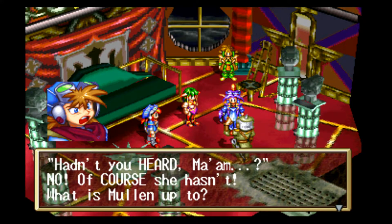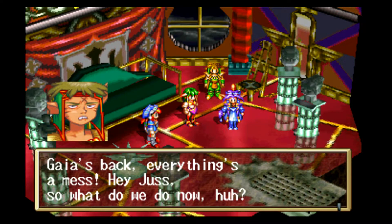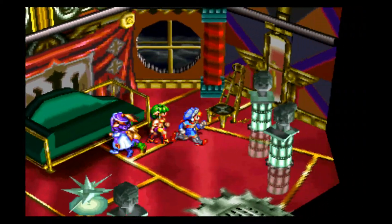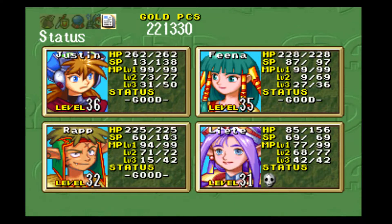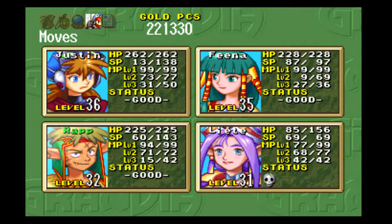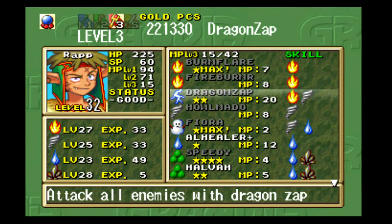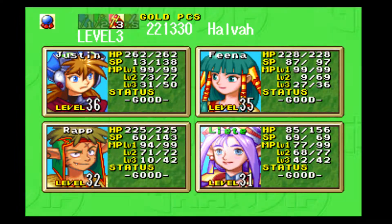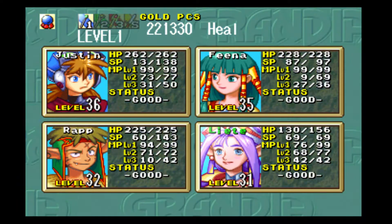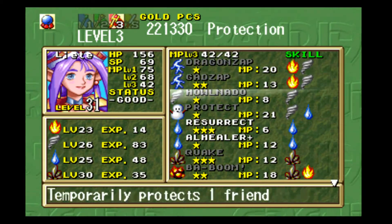How did you hear, ma'am? No, of course she hasn't. What is Mullen up to? Guy is back, everything's a mess. Hey Jess, what do you do now? The only thing we do is ask Mullen ourselves. We got a snazzy bed in here. I want to see what that spell is. Ball did not mess around — he just got Guy up and running and we're good to go now.